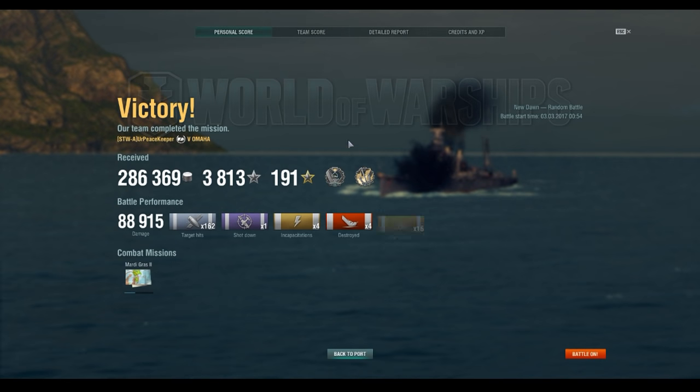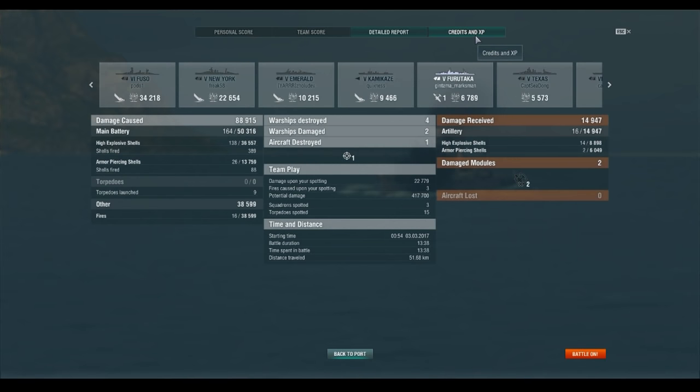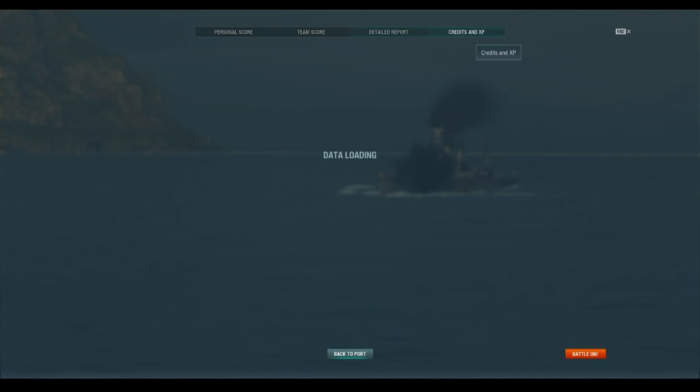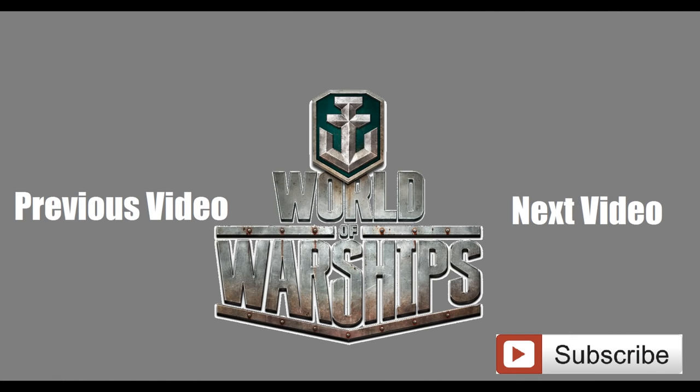Four kills, 88,900-some-odd damage, 1,640 base XP — a lot of fun. There's the damage screen: 38,000 damage done in fires. I do like the Omaha, I do like the Marblehead, and I do like the Murmansk. They're a lot of fun to play, although they can be a little frustrating if you're new to U.S. cruisers. The soft broadside really hurts if you're not paying attention, so make sure to keep yourself angled.